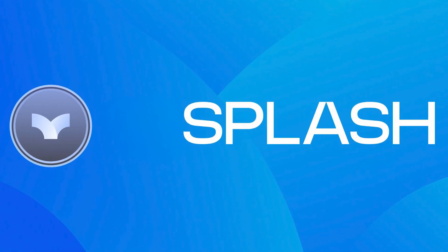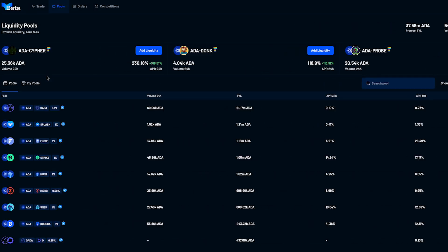In second place is Splash. Splash is a relative newcomer to Cardano. They have introduced a whole raft of new innovative features designed to reduce fees to an absolute minimum, and they're also the fastest DEX on Cardano. They have both the order book type as well as multiple different types of AMM liquidity pools. It's also important to note that the majority of their TVL is in the OADA/ADA pair, so if you're an Optim user, then Splash is the go-to DEX.